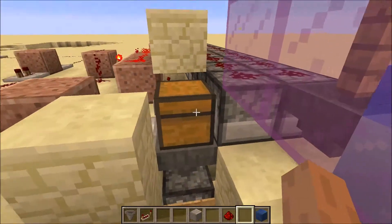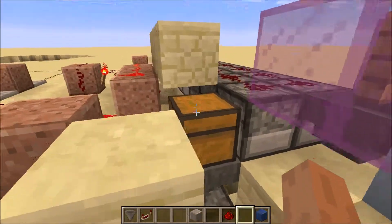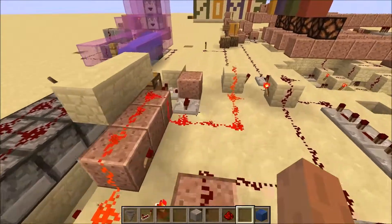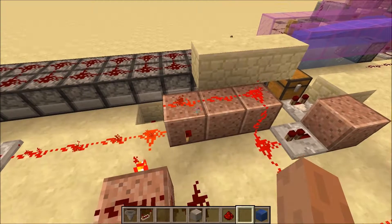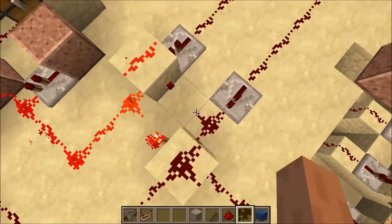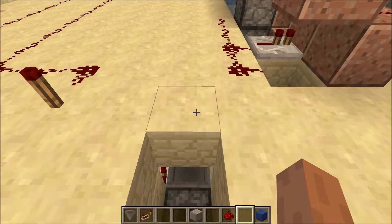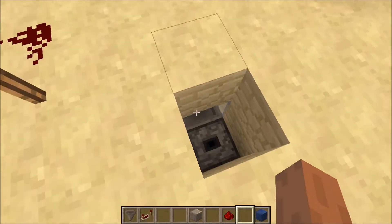There's a chest in here and a hopper under it. So when an item goes to this chest, this is activated and the clock generator is stopped. This memory cell holds whether we've reached an item or not, and this one holds whether we reached obsidian or not. So this torch is going from this hopper, and any item other than red, green, blue, or yellow clay goes in this hopper.